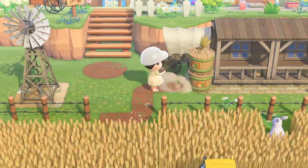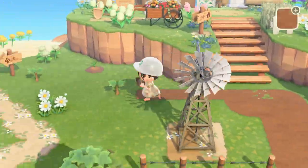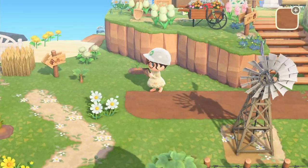I decided I wanted to change up the path linking the wheat field to Paddy and Alma's area because I wanted it to join up to the wheat area too. So I just extended the dark dirt path and then put some more custom designs over the top of it.